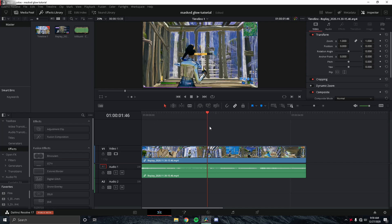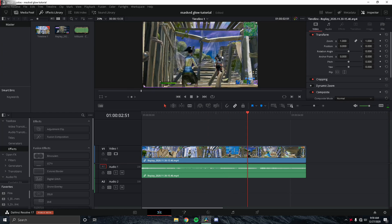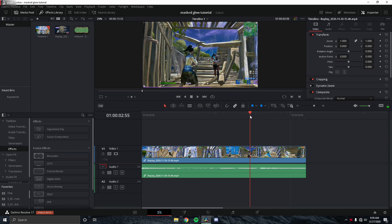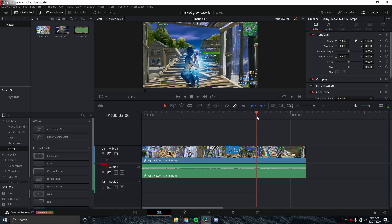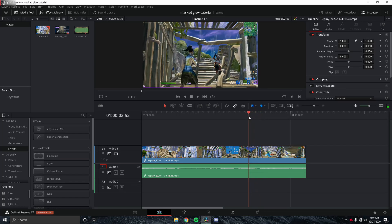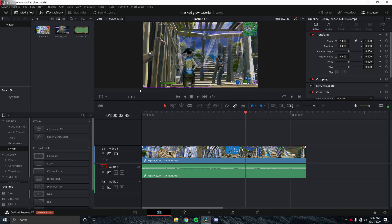First thing you want to do is find a clip where the enemy is in frame for a long time — for example, right here — and is not covered up by your own character, so you can see the full enemy. You also want the enemy to be walking or in frame for a bit. You don't want fast editing because that results in a kill that's too quick and you won't be able to see the character for long.